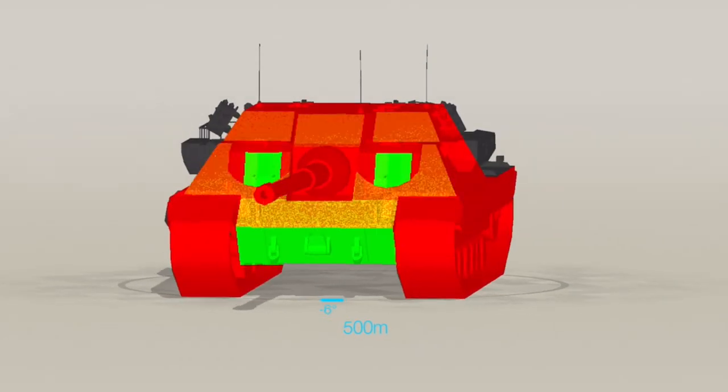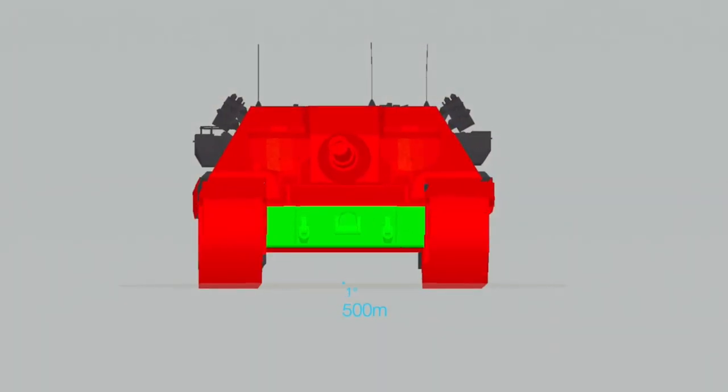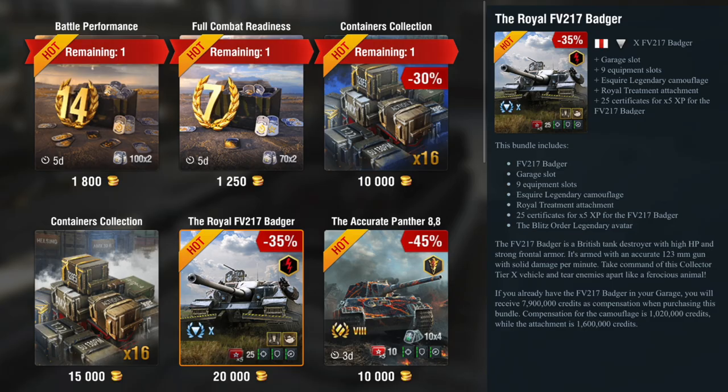If you stick in APCR, not much changes — some hatches come up a bit more green, and so does the bottom plate. However, this thing isn't cheap — it's currently in the store for 20,000 gold. Gold is better than cash, but 20,000 gold is an obscene amount. It's a good tank, it's a tier 10, you get all equipment unlocked, but 20k gold seems a little bit excessive.